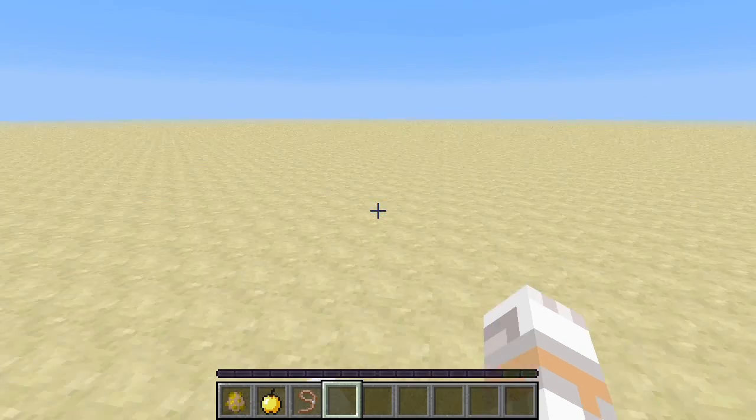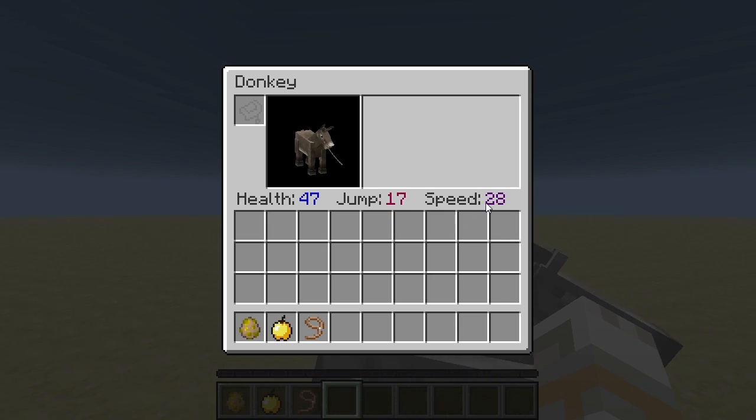Good health. Donkey — well, of course low jump and speed, they're stuck on those values here. Average health.